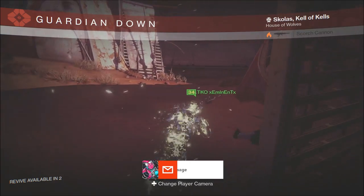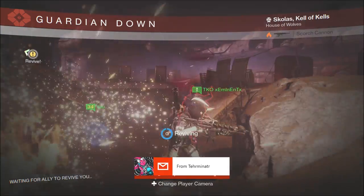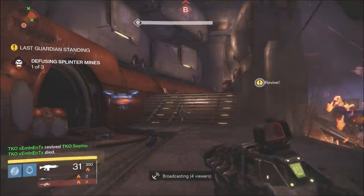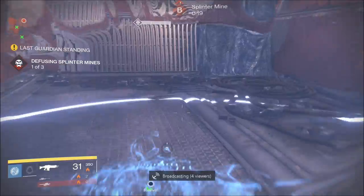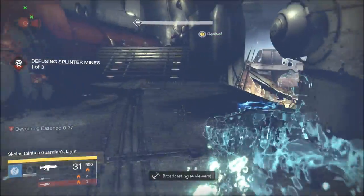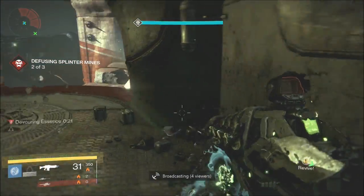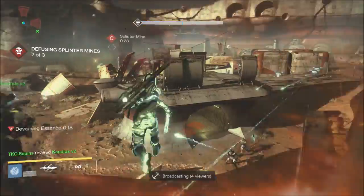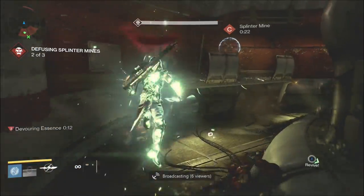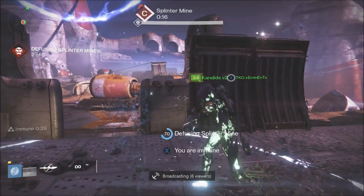That's my brother — that's his gamertag. We both stream on Twitch, so come check out the live stream. Utilizing the Blade Dancer: we have the crouch invis, the super invis, the melee invis, and Shadowjack which increases the duration — all the invis perks. I have Armor all the way up and Agility all the way up. I think that's a pretty solid setup for Blade Dancers.